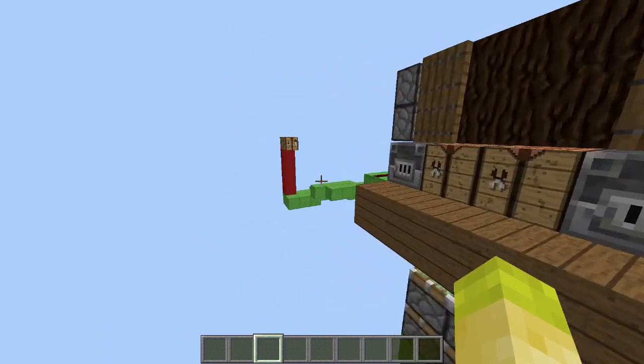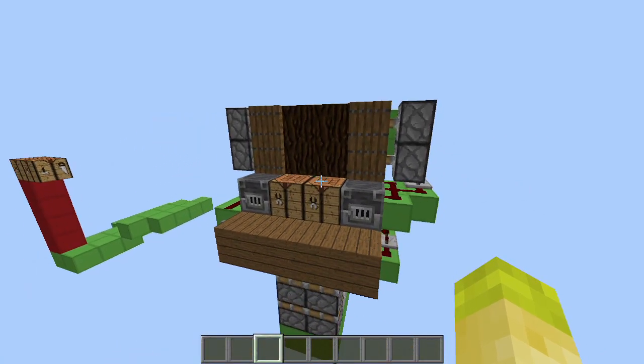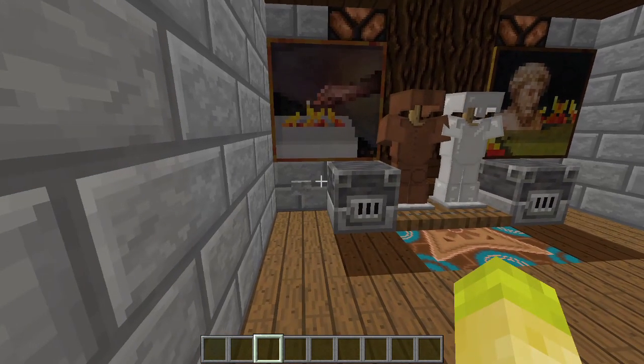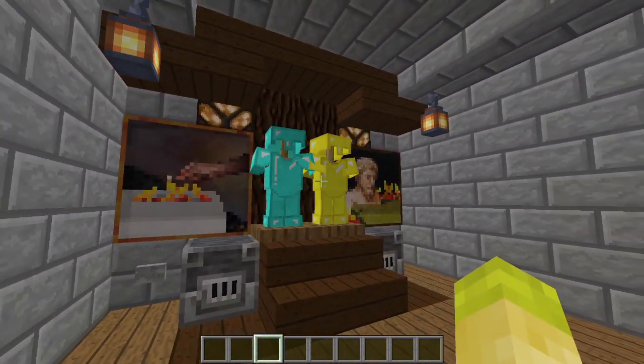Before showing you how to build it, I'm going to show you two other redstone contraptions I came up with using honey blocks and armor stands. Here's the first one. This one is very similar to the one I just showed you, but instead of having two blocks right here, you have two armor stands that go down and two new armor stands pop right out of the wall.